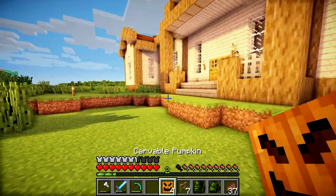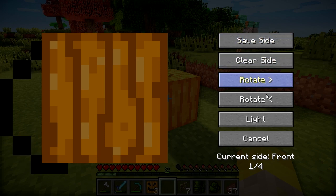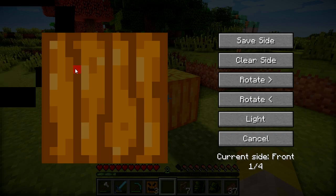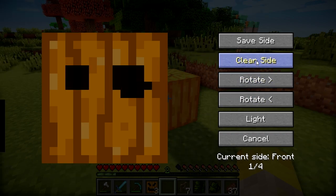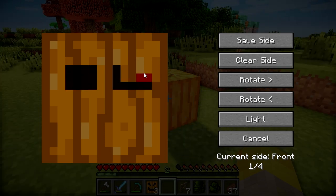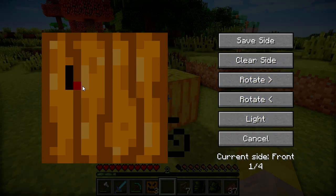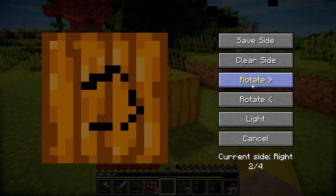I don't know how you do this. Okay, here we go — so we can rotate it. This is the front side right here. So we can just do whatever we want here. Let's go for like a traditional... oh dear, that's gone horribly wrong. Let's do a Smiley Pumpkin — a relatively smiley pumpkin. Oh dear, the eyes have gone too big. Why is this so tricky? Let's do like a smirk. And then we can rotate it and do like ears on this Pumpkin.